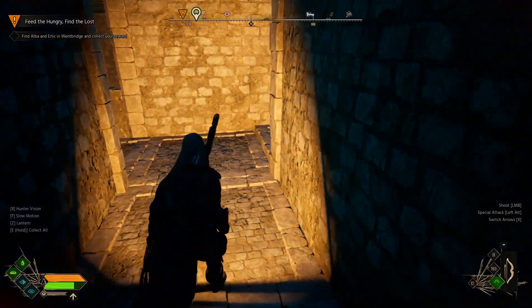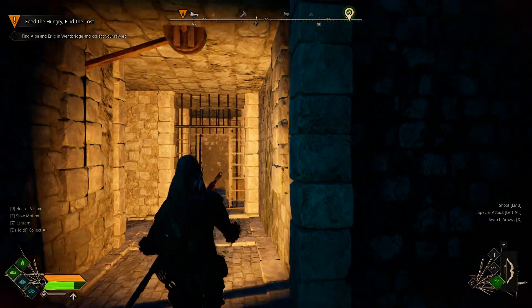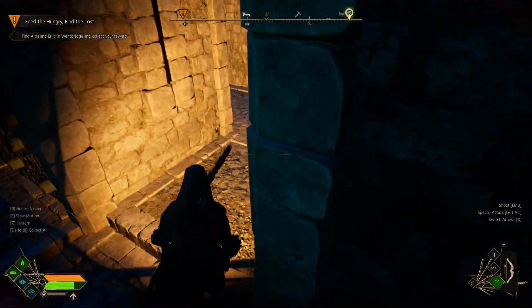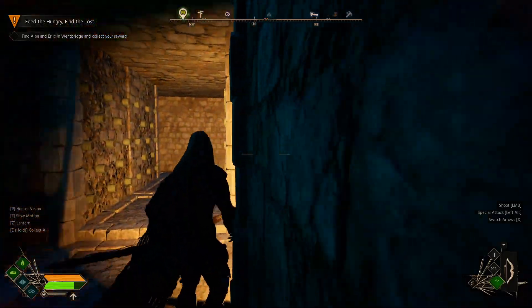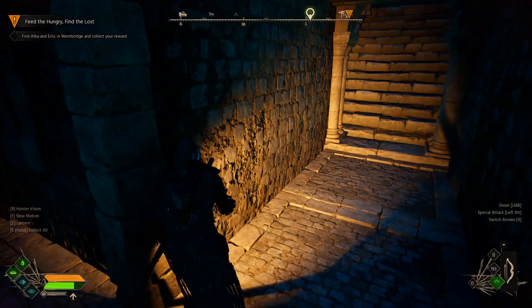These are all floor panel traps — if you go the wrong way there are traps on the walls. I'm just trying to set one of them off so we can reset the puzzle properly. I don't want to go to the spike ones because they're going to destroy us.